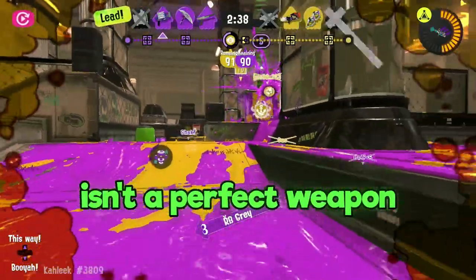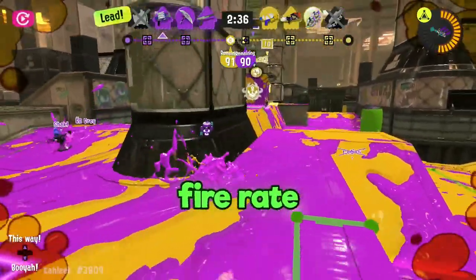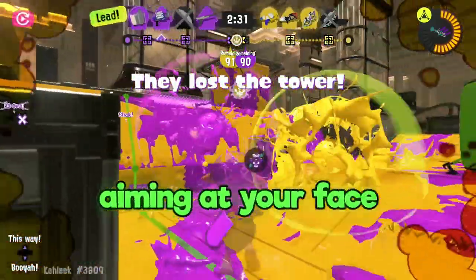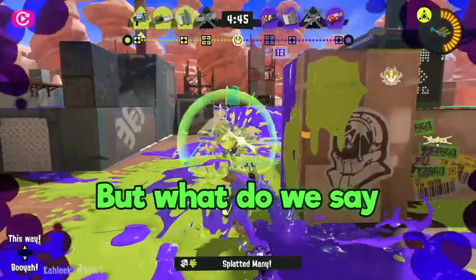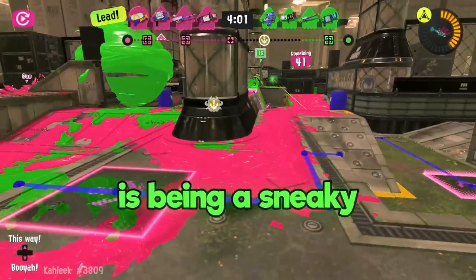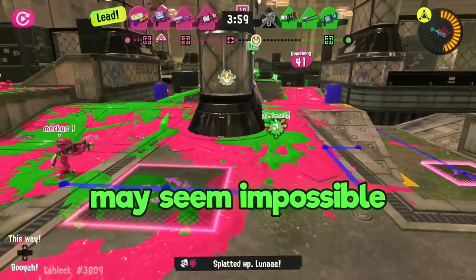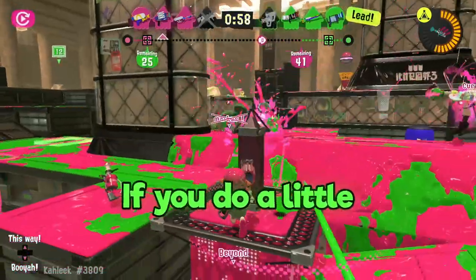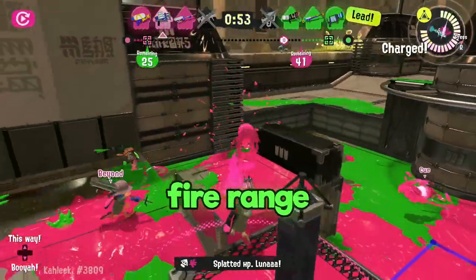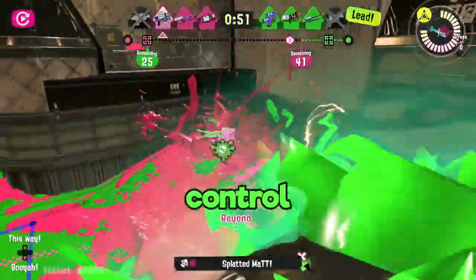The Clash isn't a perfect weapon by any means. Though it has a high fire rate and pretty nice splat power, this thing is extremely close range, meaning if you have a charger aiming at your face, you're pretty helpless. But what do we say to the god of death? Not today. The best part of hide and splat is being sneaky — that charger may seem impossible to hit from far away, but if you do a little sneaky swimming and position yourself where the charger is in your weapon's fire range, boy oh boy do you have control.